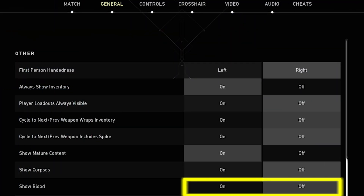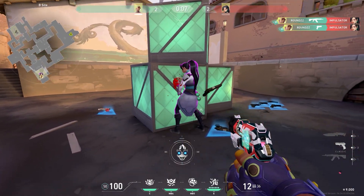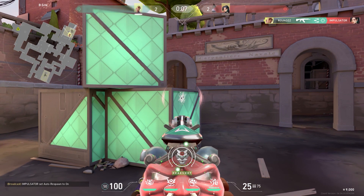The next setting is to display blood. You can play with sparks, but blood is easier to see. It provides better contrast and it's much better if you're shooting at a player standing behind a box, as it gives a small advantage.